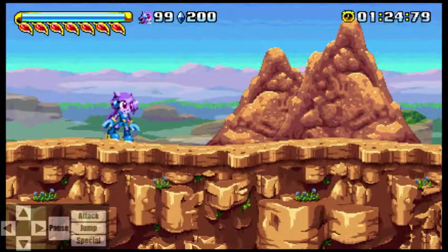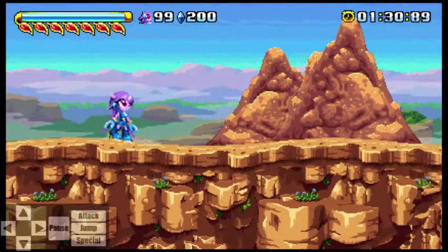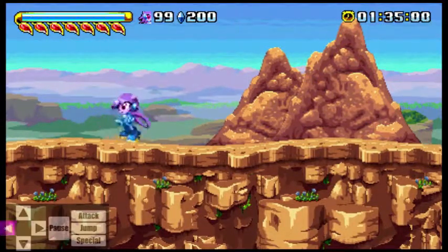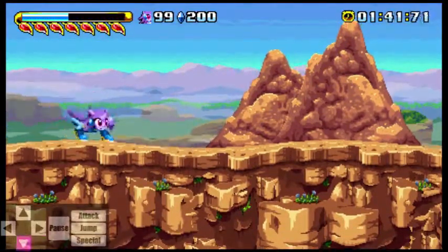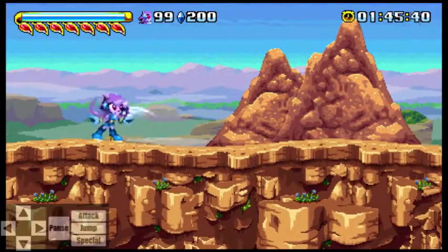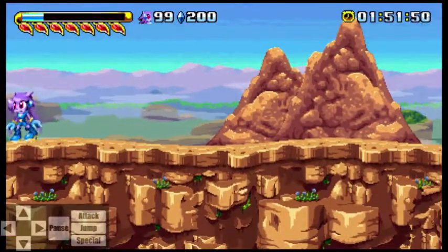Let's start with the UI. At the bottom left you're going to notice I have an input viewer indicator, and this is going to help you understand what I'm pushing. You can see the four cardinal directions, pause, attacking, jumping — any time I jump or hold the jump button — and then special, every time we do Lilac's dragon boost.